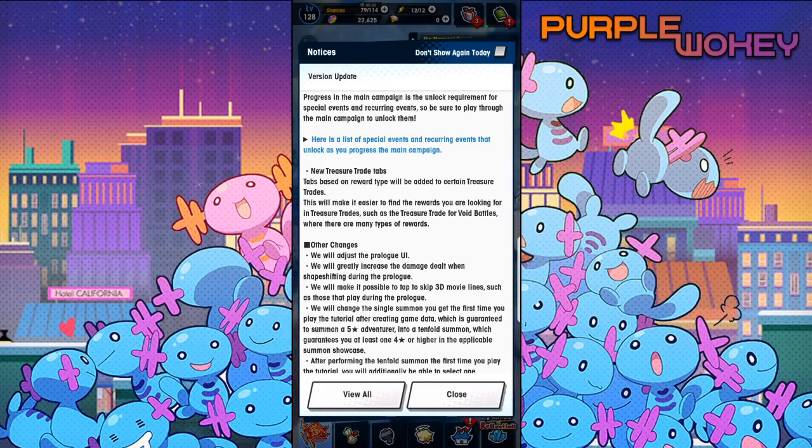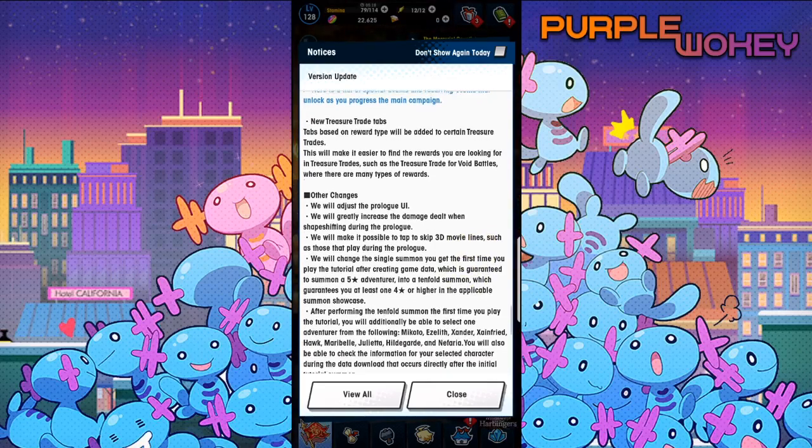New treasure trade tabs. Tabs based on reward type will be added to certain treasure trades. This will make it easier to find the rewards you are looking for in treasure trades, such as the treasure trade for void battles and what type of rewards they are.